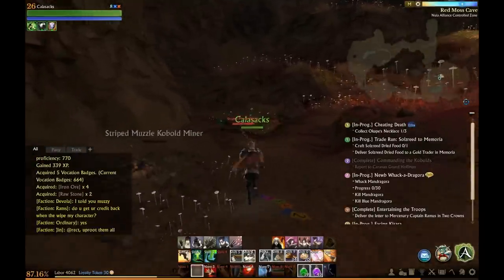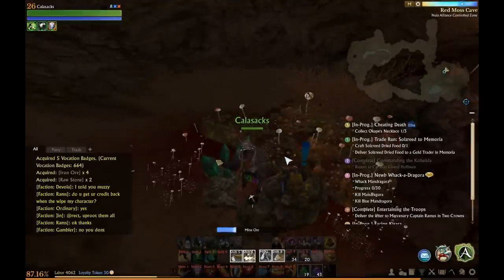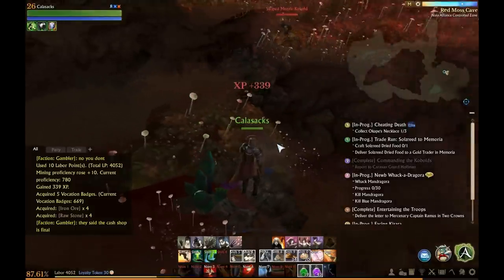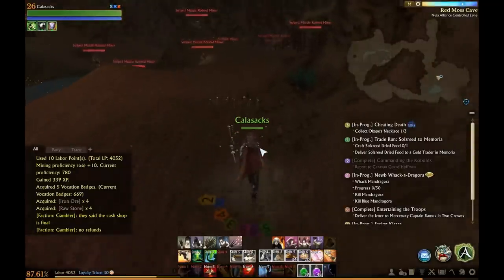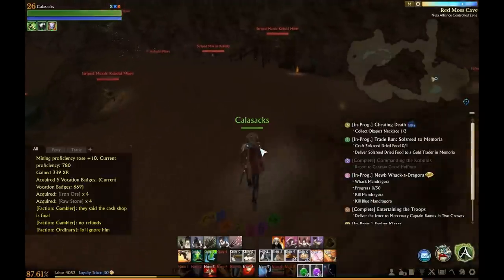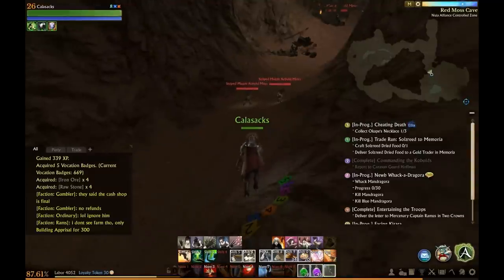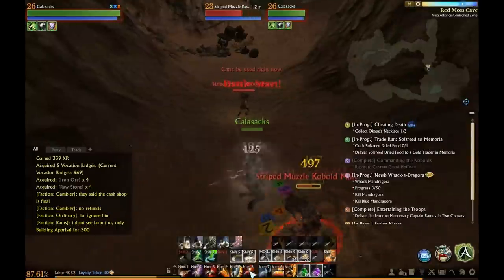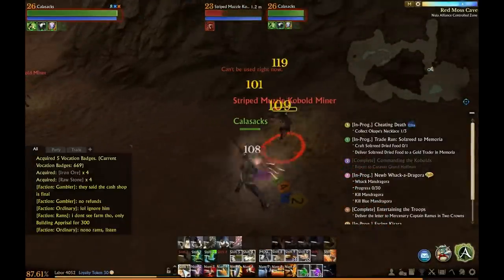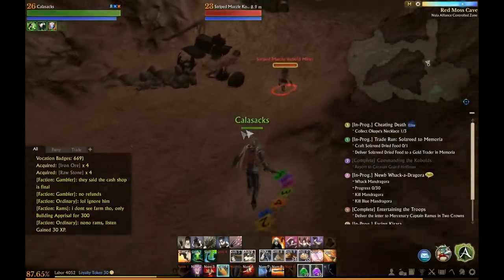ArcheAge is cool like that — it doesn't limit you to certain zones at certain levels, you can go wherever you want whenever you want. What's special about Red Moss Cave is there is ore everywhere. I originally stumbled upon this place on a quest, and most people do tend to just bypass the ore because it's really kind of hard to spot unless you're looking for it, so a lot of people just run right past it and do the quest and get out.